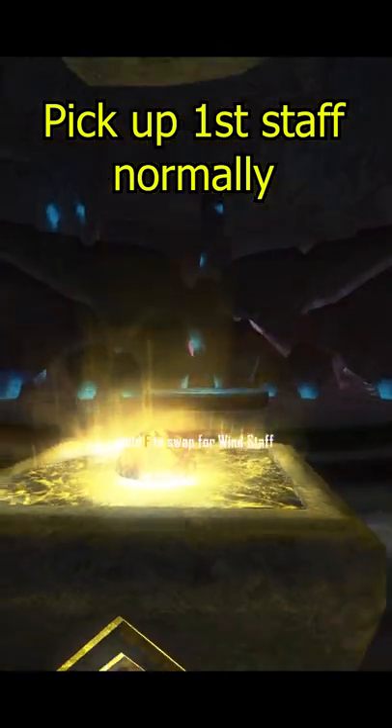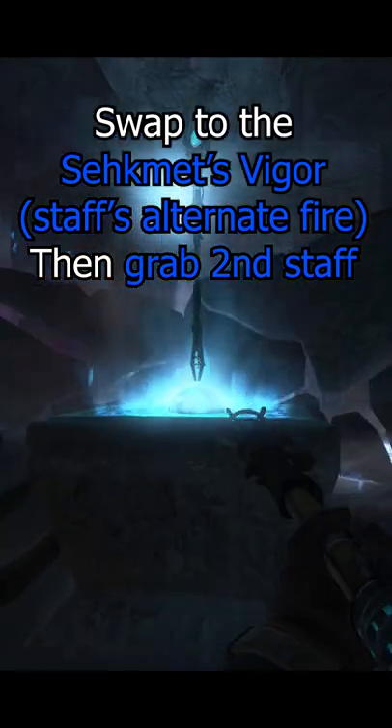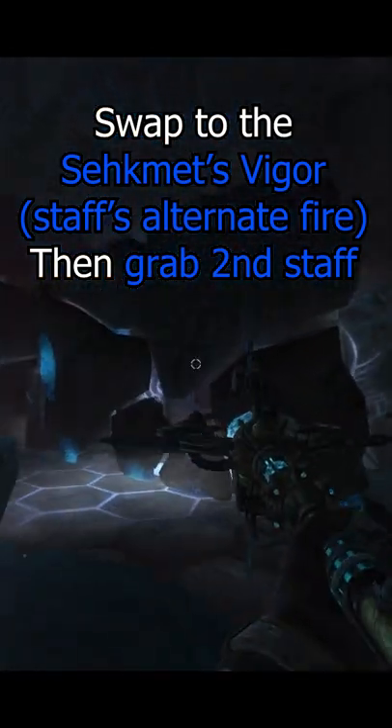Once you are empty-handed, you can pick up your first staff normally, not a problem with that. For the second staff, all you gotta do is switch to your Segments Vigor, which is the Alternate Fire, and just grab the second staff just like that. Easy, there you go.